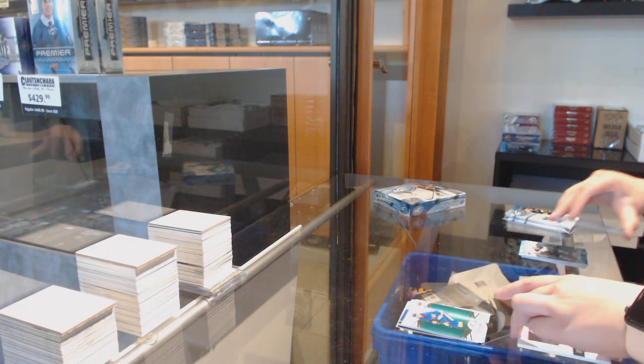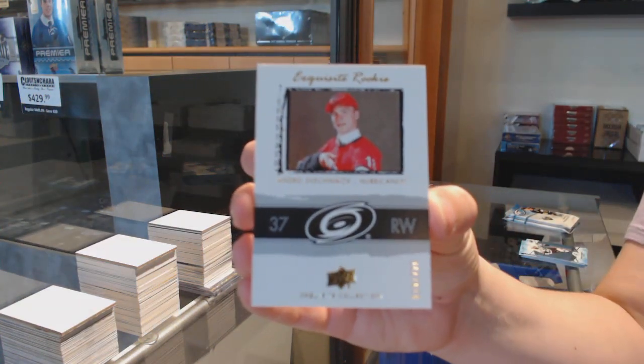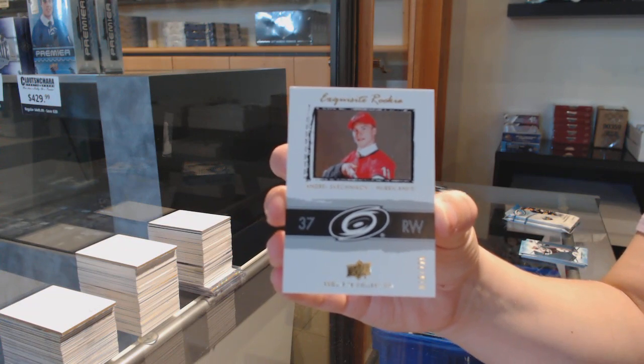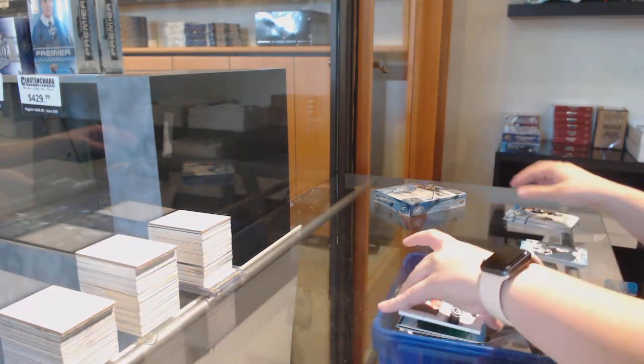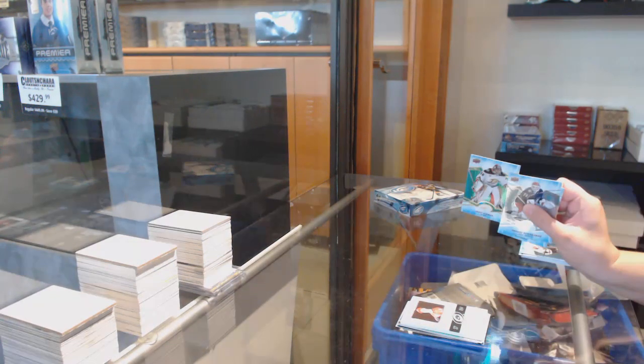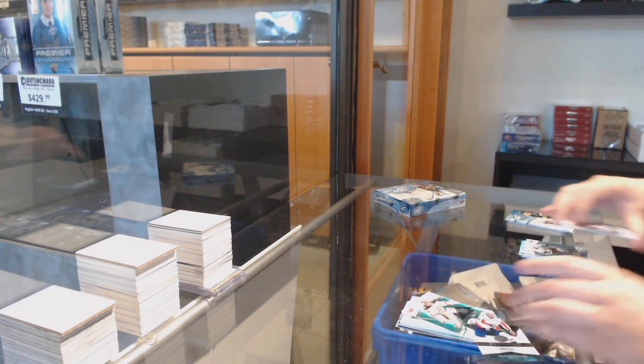And we've got an Exquisite Rookie number 225 for the Carolina Hurricanes, Andre Svechnikov. Definitely a good rookie to get. Green for Anaheim, John Gibson, and $12.99 Jonas Siegenthaler rookie.